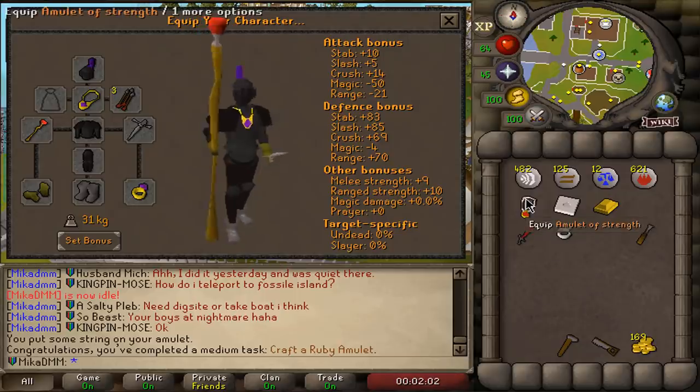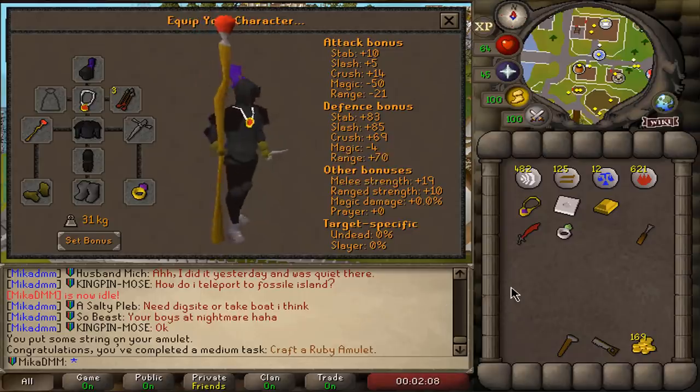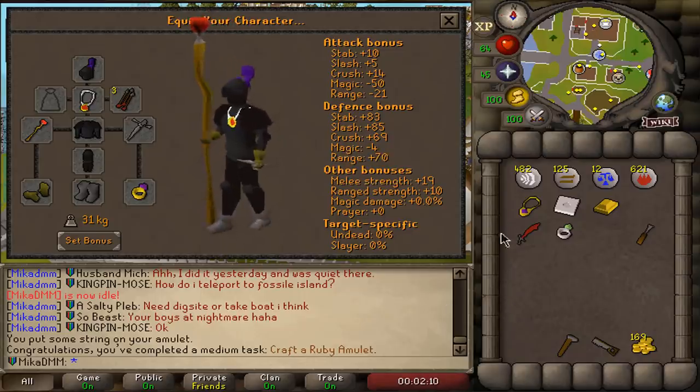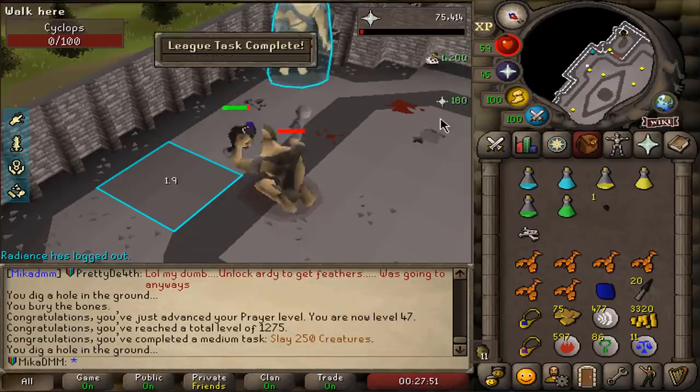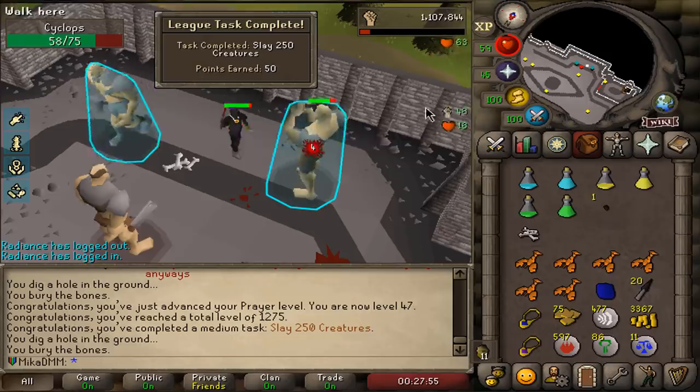And now look at the difference — the difference is huge. Plus 10 melee strength, that is a max hit right there. That is solid. I'm going to do a birdhouse run and continue on with Cyclopses. Slay 250 creatures — 50 point task, lovely. Good thing we're just taking this for a task now.